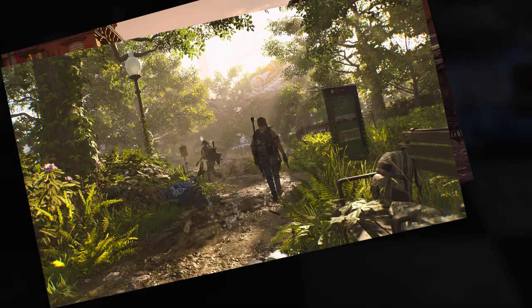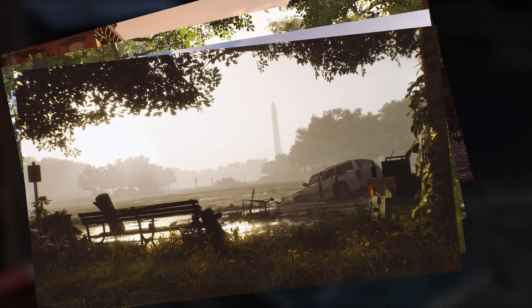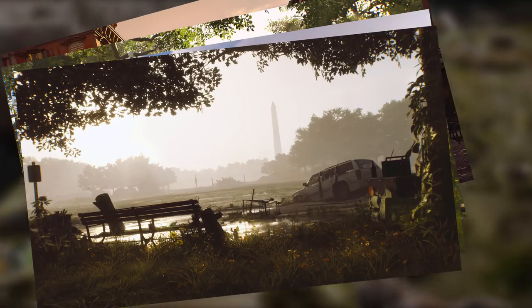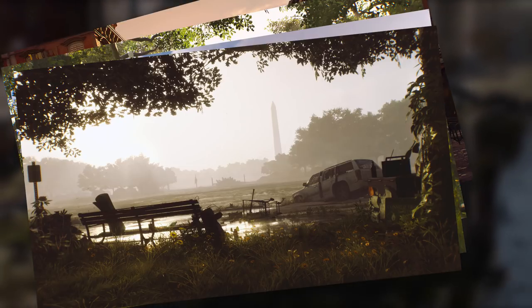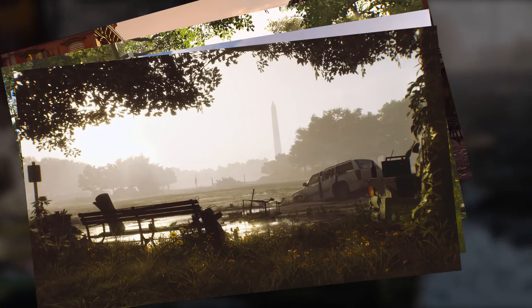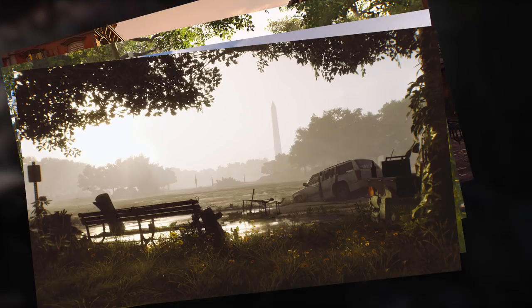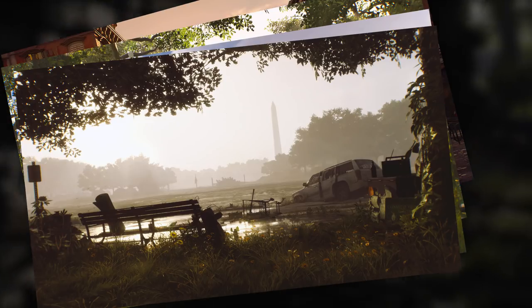More towards the middle of the map we have the White House and the Washington Monument — major lore locations where a lot is going to happen. This is a very open area with lots of greenery and very few buildings. Off to the right we have more rural area with large museums like the Smithsonian museums, along with lots of galleries and other important large buildings.